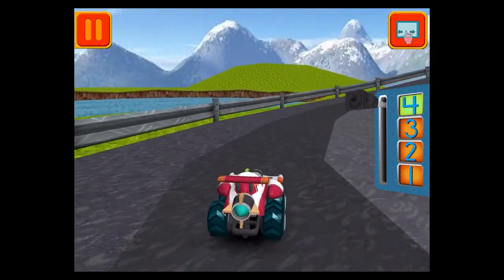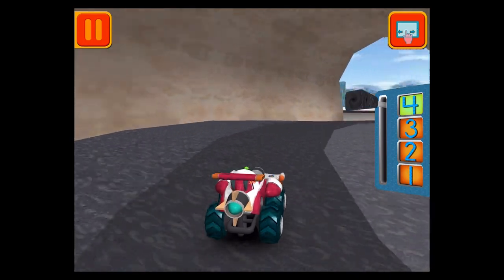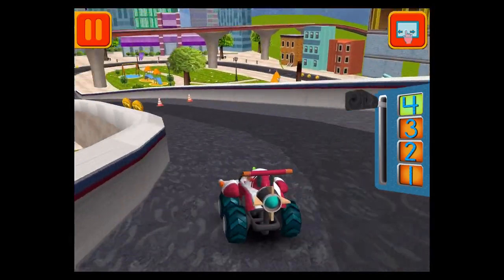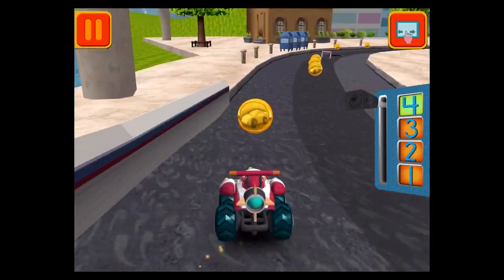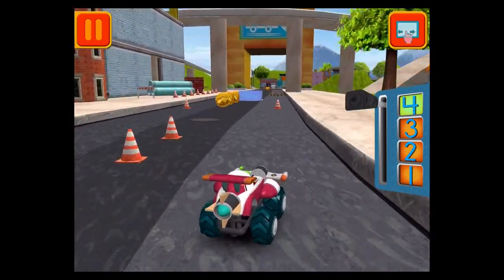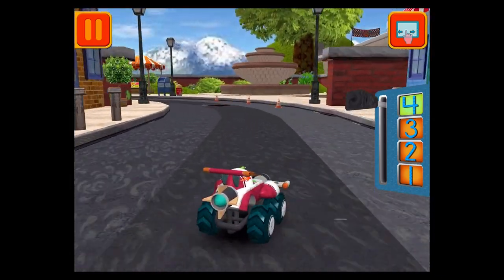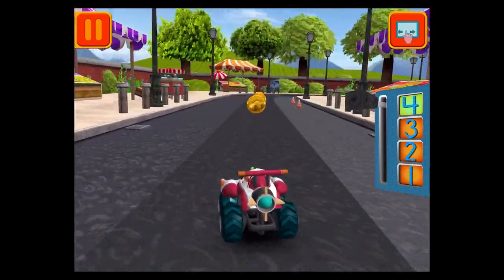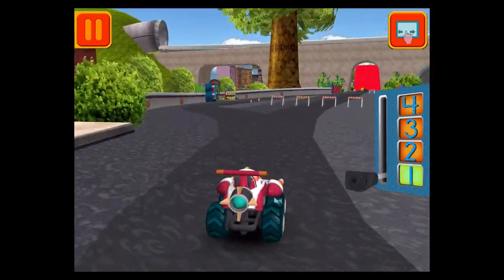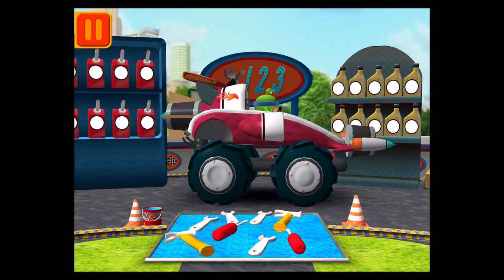Collect coins to earn trophies and unlock new car parts for the garage. Great coin collecting, Umi Friend! Great racing, Umi Friend! Time for a pit stop. This is where we take care of our car so we can get back to the track.